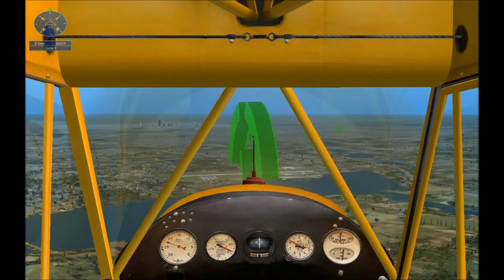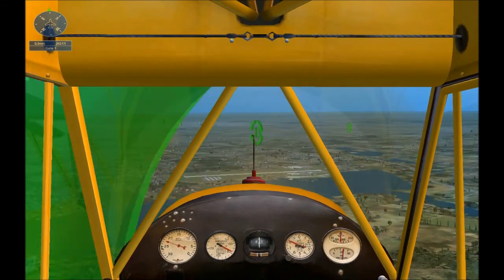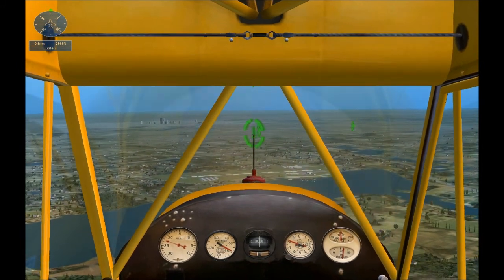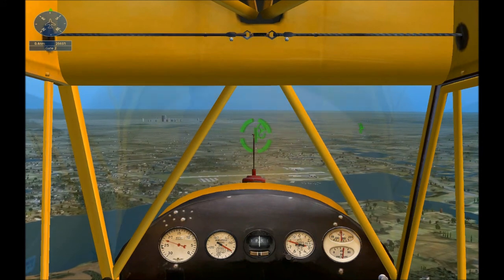Welcome to Microsoft Flight Simulator. To look around, move the hat switch on top of your joystick, or press and hold the space bar, then move the mouse.